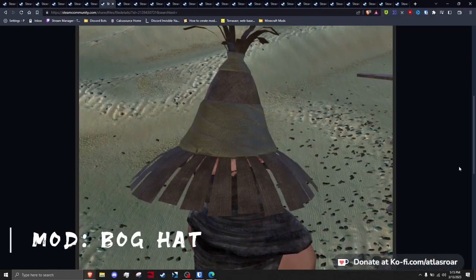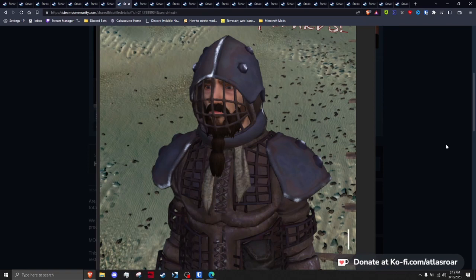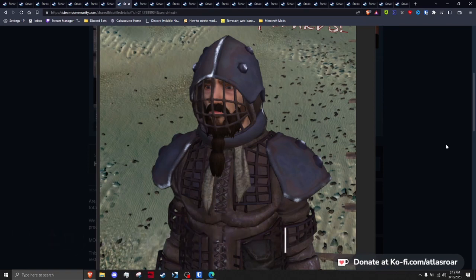Fork's Bog Hat is a simple mod — a hat you can find and craft after locating the blueprint in the swamps. Fork's Hackstopper Helmet adds a helmet variant for the Hackstopper set you can find on the Reavers endgame, completing the set nicely and complementing the textures well.